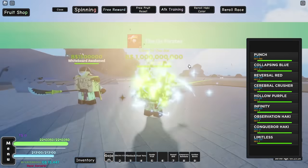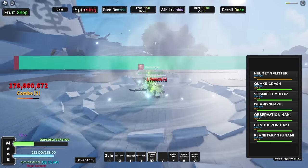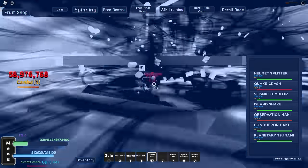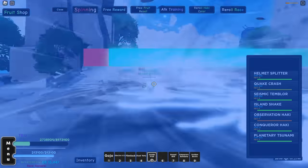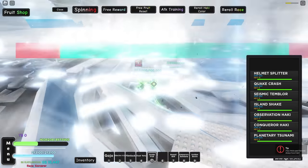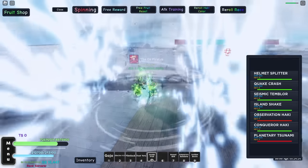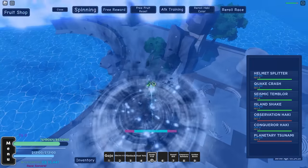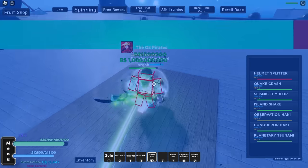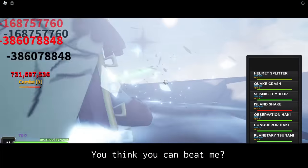The Whitebeard Boss spawned again. We'll turn on all of our buffs and check out the damage while trying to get the rest of Whitebeard's drops. Helmet Splitter — 340 million damage from one move, not bad at all. Quake Crash — 350 million damage. Seismic Temblor — another 350 million. Island Shake — 386 million damage. Now for the ultimate, Planetary Tsunami — this better do a billion damage. I'm pretty sure this might be better than Gear 5. We'll just keep spamming moves and see how quickly we can kill this boss. Let someone know if we're killing Whitebeard quicker than with Gear 5.